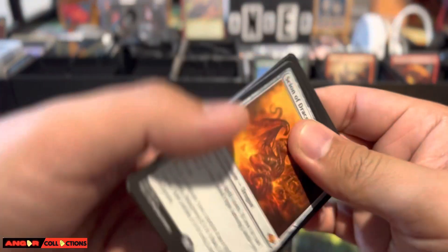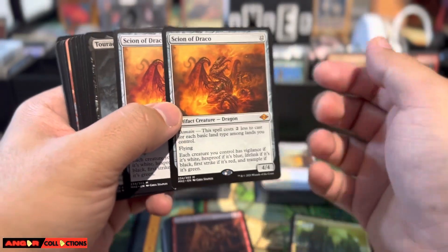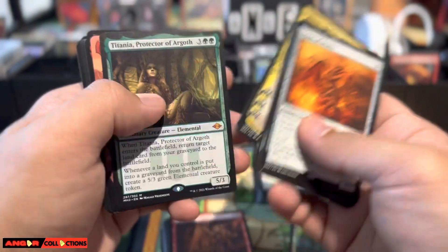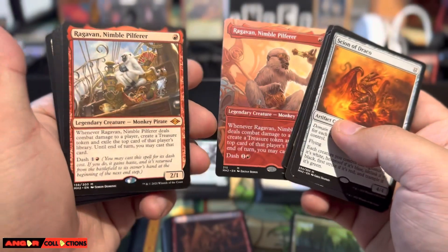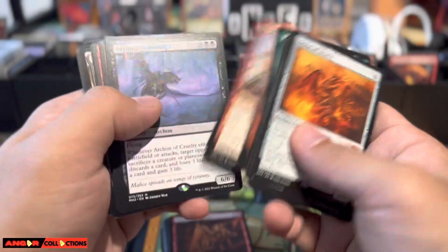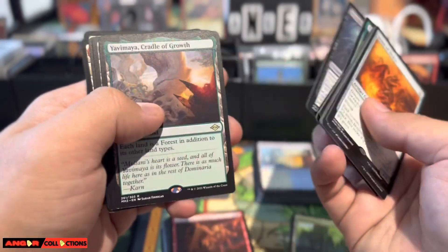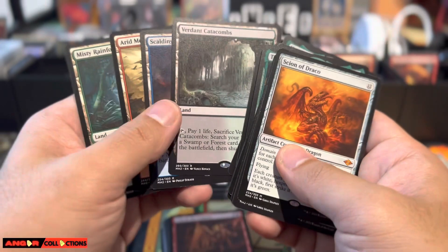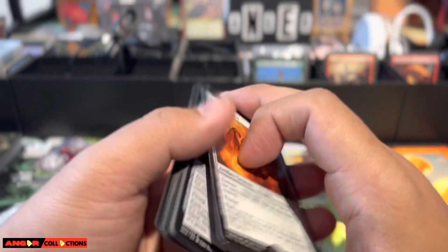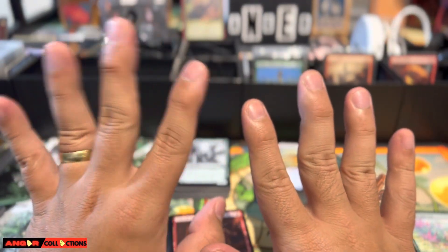For the mythics we pulled out of those two boxes — it's good, not the best of the best but I wouldn't complain. Chatterfang, Garth, Recruiter of the Guard, Dakkon, Titania — and we got two Ragavans, one in each box. Arc of Cruelty, Endurance, Fury, Grist, Urza's Saga, Yawgmoth. We almost pulled the full set — just missing Marsh Flats. Out of two boxes, can't complain.